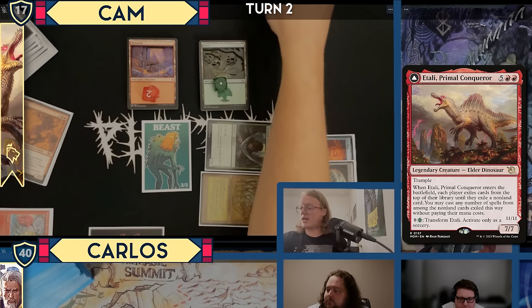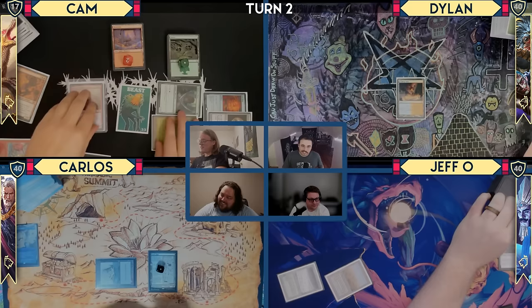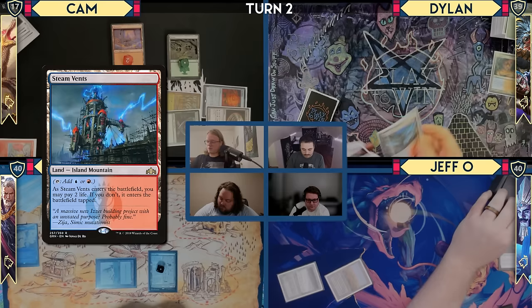It's an ETB trigger, right? Yes. I pass. That scared me when you confirmed, Dylan — I thought you had a Force of Will suddenly. No, I'm going to crack this in response to the Enter the Battlefield trigger and go search. Get a tapped Steam Vents, then I pass.